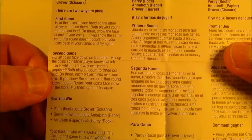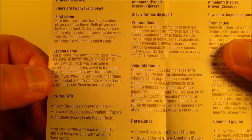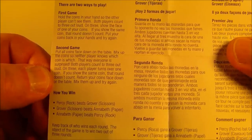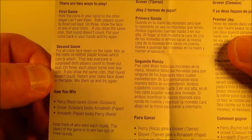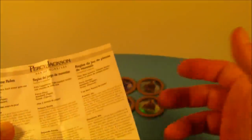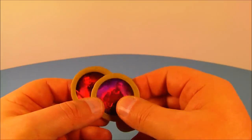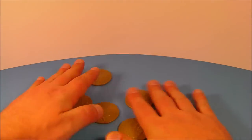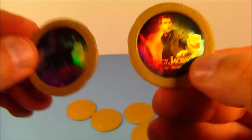Second game: put all coins face down on the table. Mix up the coins so neither player knows which coin is which — that way everyone is surprised. Both players count out loud to three. On three, each player turns over one coin. If you show the same coin, that round doesn't count. Return your coins face down and mix them up again. So basically it's an advanced version of rock, paper, scissors. You flip them over just like this, mix them all up, take turns with your buddy, flip them over — whoever gets what wins. Here is paper and here is rock, so paper beats rock. Very, very cool.